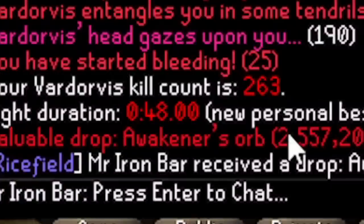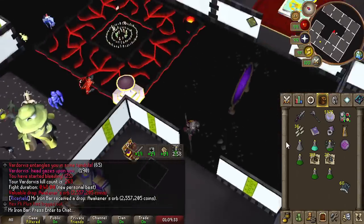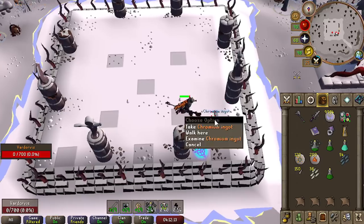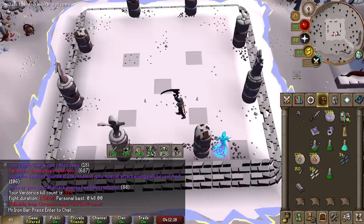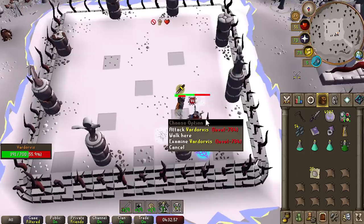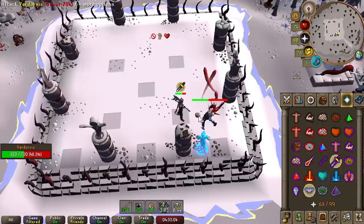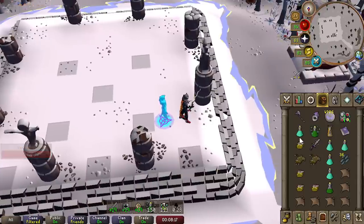Got a new PB — a 48 second kill! I got ingot number 8. I need to learn how to do those fast kills consistently. The Zaros Godsword is perfect for specking at the start because the boss hits you a little bit, you might need a Divine potion, and the axe is continuously draining your life points — so the Zaros Godsword gets you a quick 25 HP back.